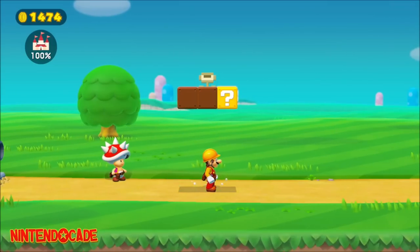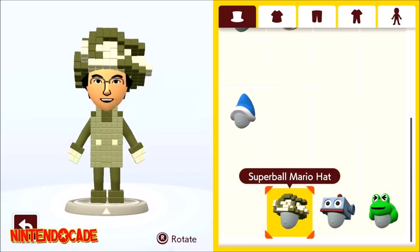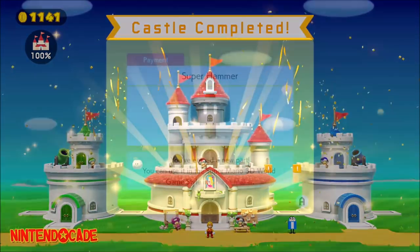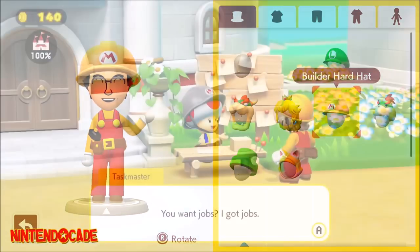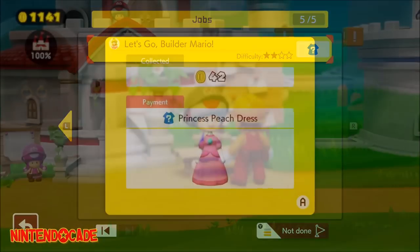Completing that also unlocks two outfits: the Super Ball Mario Hat and Super Ball Mario Suit. Once you complete the construction of Peach's Castle, it will unlock the Super Hammer Power Up and two outfits, including the Builder Mario Hat and Builder Mario Outfit. Complete Princess Peach's first job, Let's Go Builder Mario, to unlock the Princess Peach Dress.